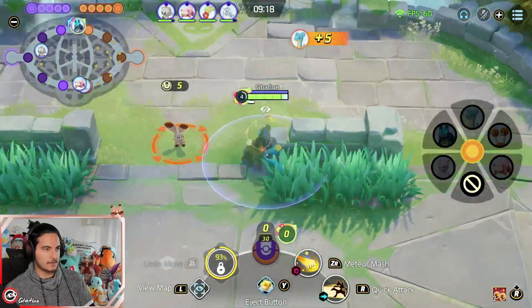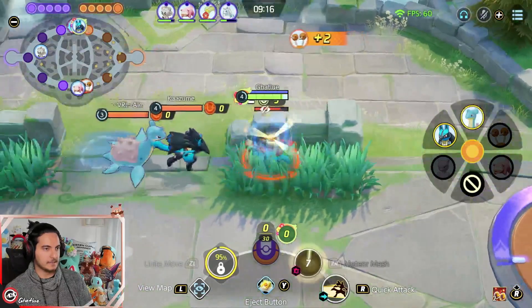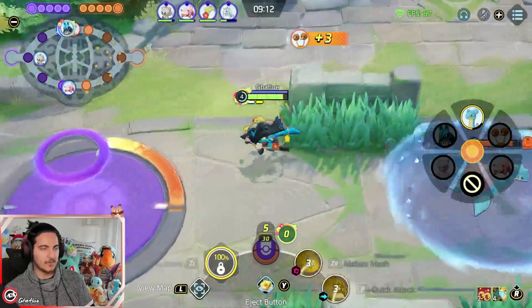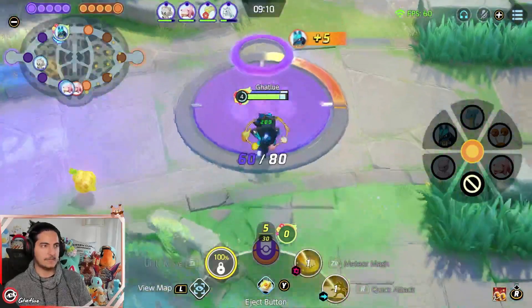Already got two stacks. You wanna contest this, you wanna wait until the enemy hits it — Meteor Match into Quick Attack. You always use Meteor Match to stun enemies and then Quick Attack inside the enemies.